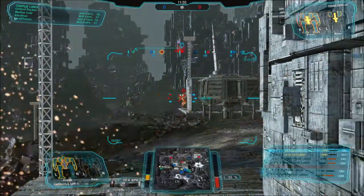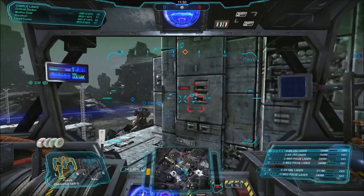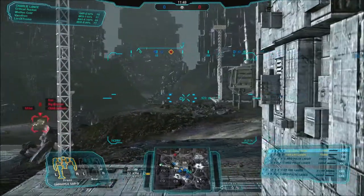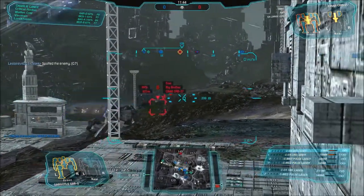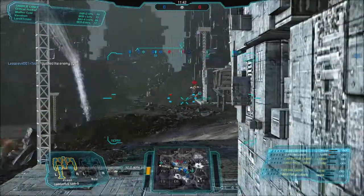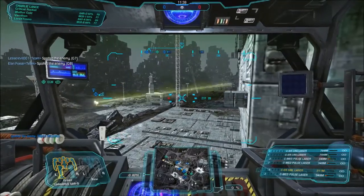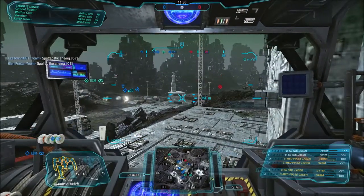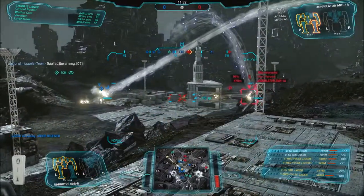So targeting computers had to become something else, and thus they became a kind of proto-skill-tree buff. A targeting computer on top of your skills is even more impressive now, because of all the benefits they give. That's the only unique element of the Gargoyle D — its targeting computer. I think there's only a Mark I, so the buffs aren't that extravagant based on the weight. But it's a fun build; I like it and I'd recommend having a go of it.